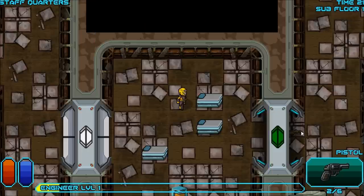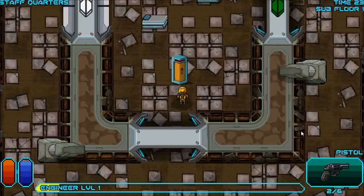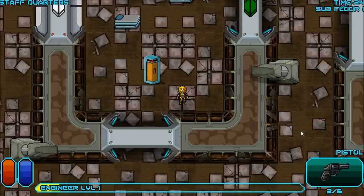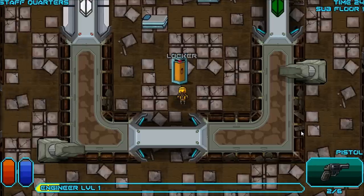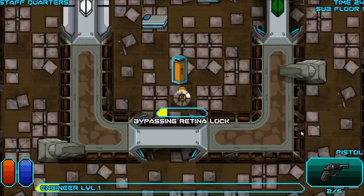This is a dungeon crawler, by the way — you might want to know that. I believe it's a roguelike, so once you die, that's it. It's game over and you have to start over again, so that's kind of harsh. Looks like there's a locker here — bypass a retinal lock. I have a 99% chance of success with my lockpicks, so I'll do that.